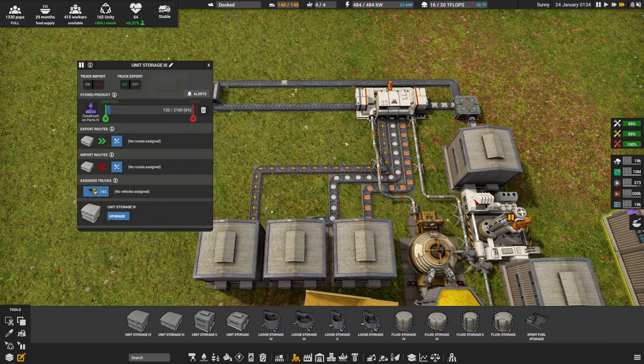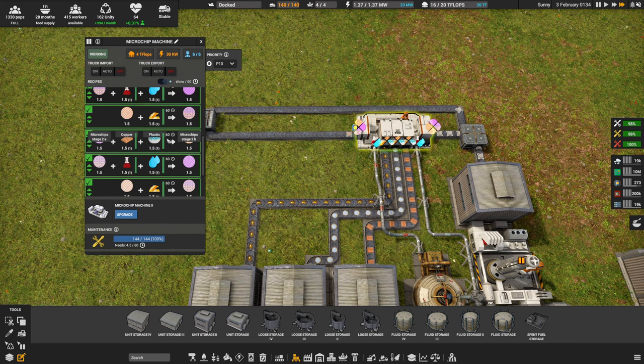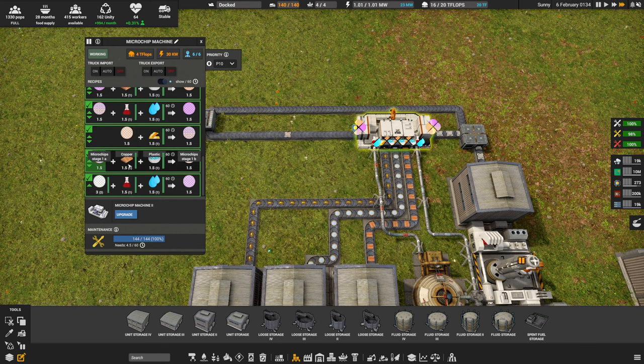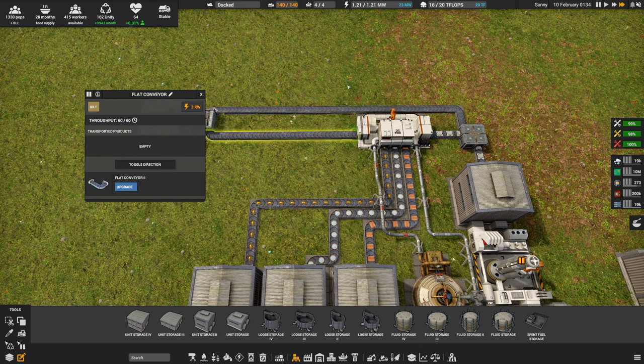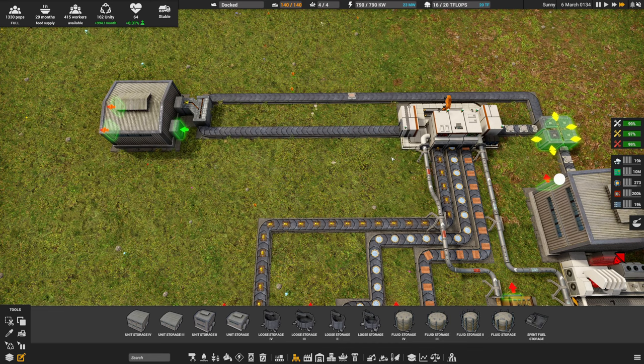20 Teraflops means running three microchip machines at 16 Teraflops while keeping one construction parts machine active. Each machine needs 80 construction parts, so I need 160 parts saved up. We've got 118 so we're a little short but getting close. The upgrade plan: pause the game, remove the belts between the machines, place two new machines, and split them so one does A-recipes, one does B-recipes, one does C-recipes.